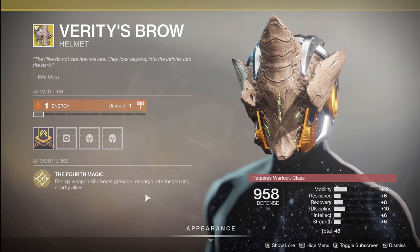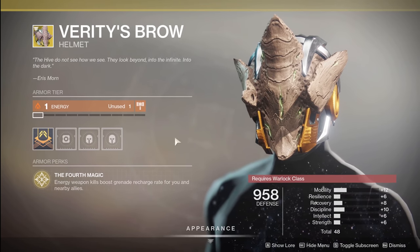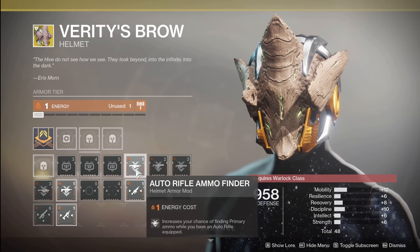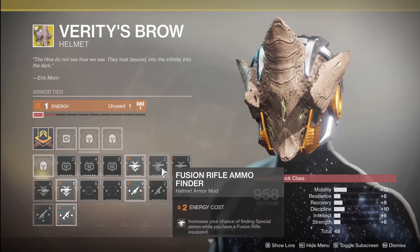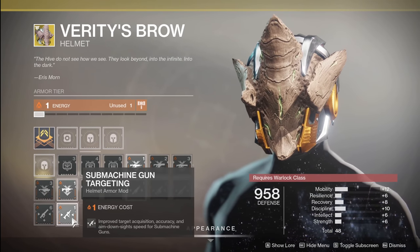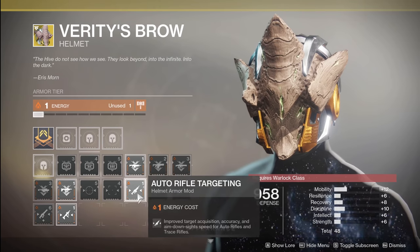Handheld supernova could be wrong, but there are different grenade options for warlocks you can use. We do have a solar affinity on this helm, so we're going to be dealing with ammo finders for auto rifles, fusion rifles, linear fusions, rockets, and submachine guns. The same weapons also get chances at targeting perks as well.